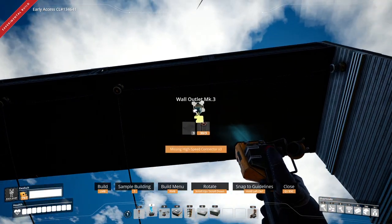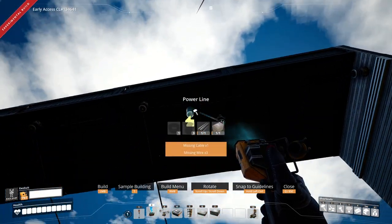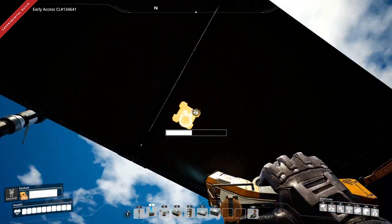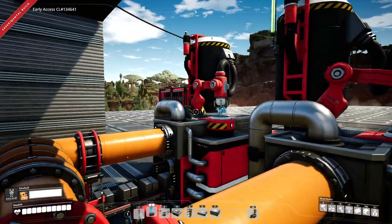If you had a mark 3 power plug and you made another one, it goes back to mark one — but that's okay, because you can just have one mark 3 power plug on the ceiling and boom, you can power like 10 machines. Easy.